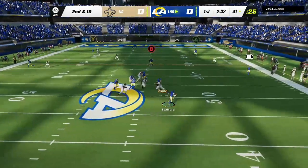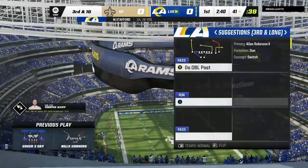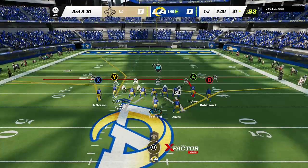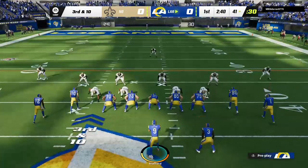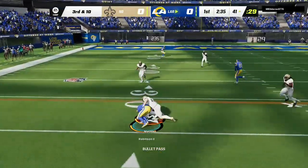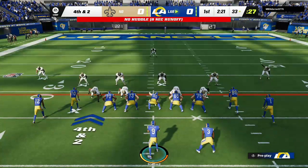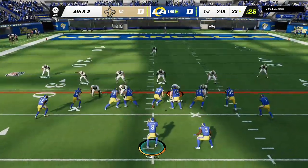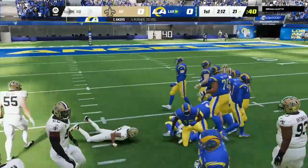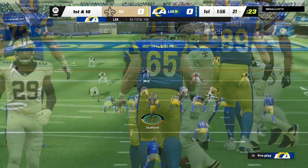Throwing is Stafford, escaping the pressure right — initially it looked intercepted on the sideline, but they'll say no, it was caught out of bounds. Just an incompletion. Throwing on third down, Stafford — caught on the left side by Robinson, and he'll get him down a couple yards shy of the first down marker. They'll run for it with Akers on fourth down, and he's going to get this down near the 20-yard line — a big pickup of 12 yards to keep this drive from stalling.